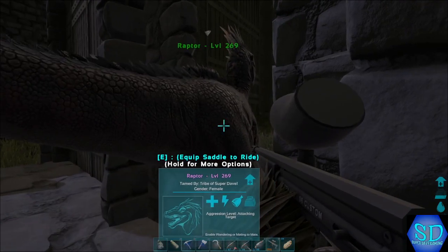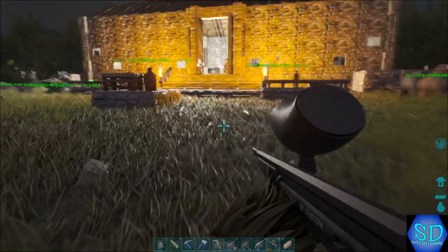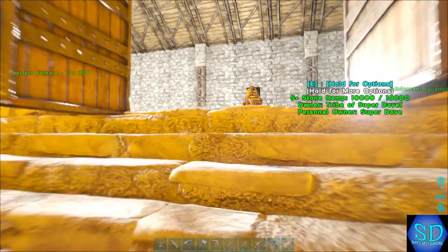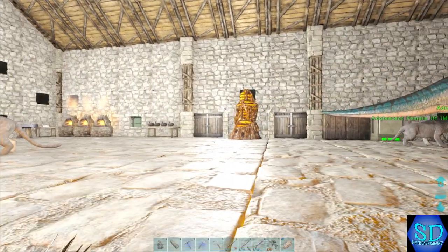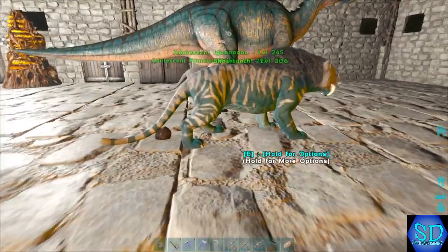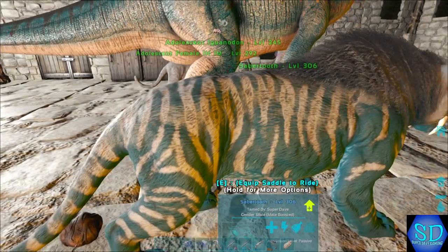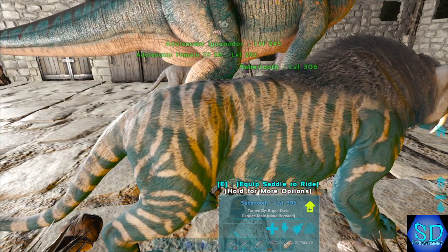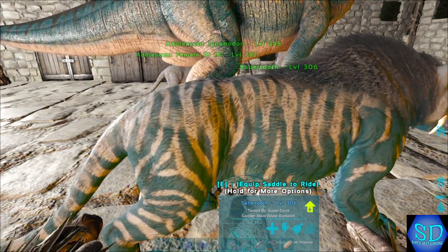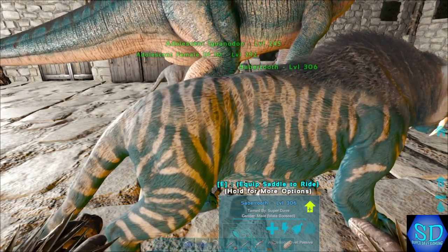I'm not absolutely sure what I'm wanting to do with the raptors — I might breed them up, maybe get some mutations. I know they'd make a pretty good caving creature as well. I also have this guy here, which I think I may have showed off in a video. He's got this turquoise, dark teal color, which is a really nice color.